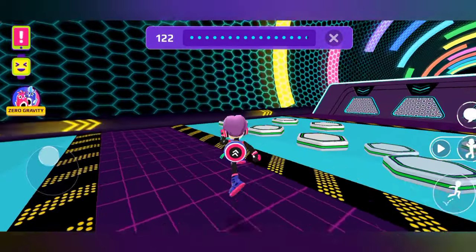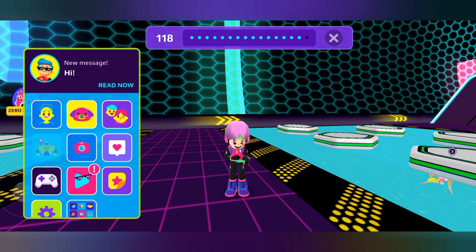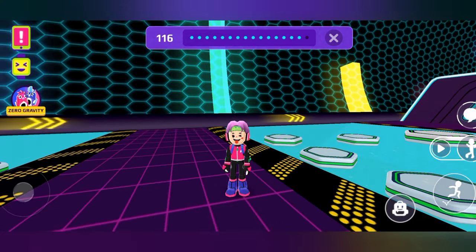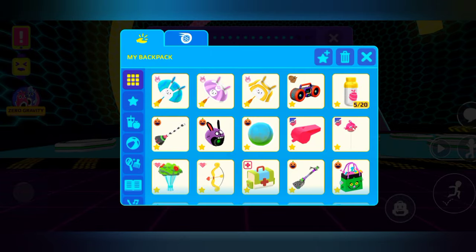Our potion effect is no more there. Now you have to click on your pet section and equip it. Now you guys can see a backpack option.